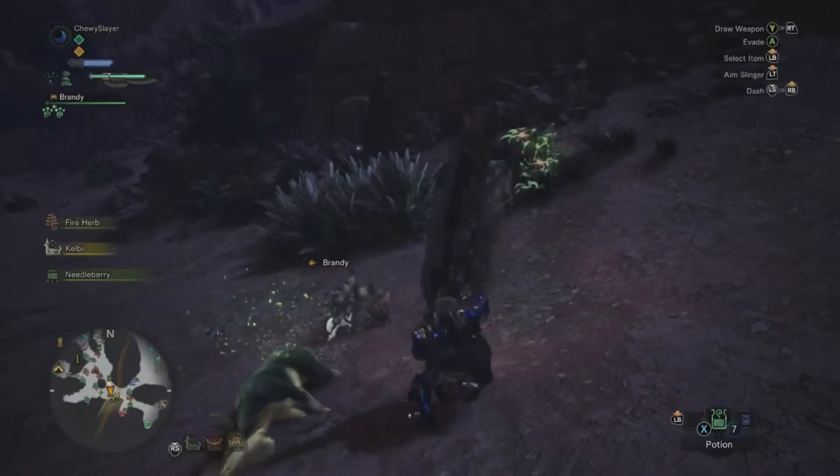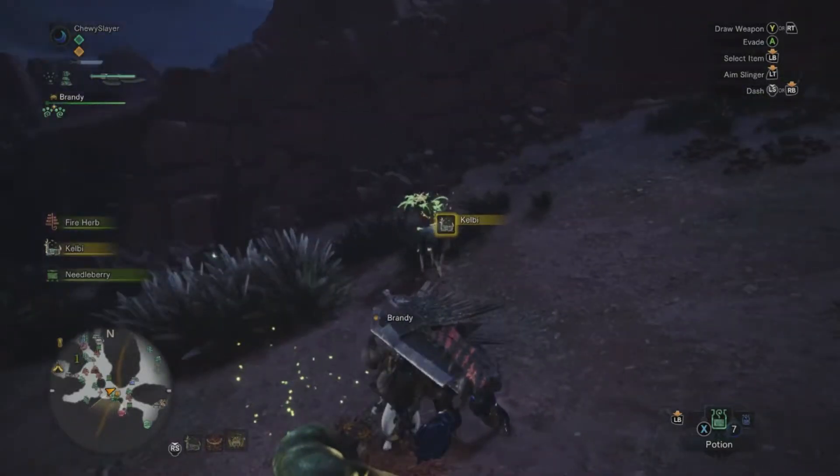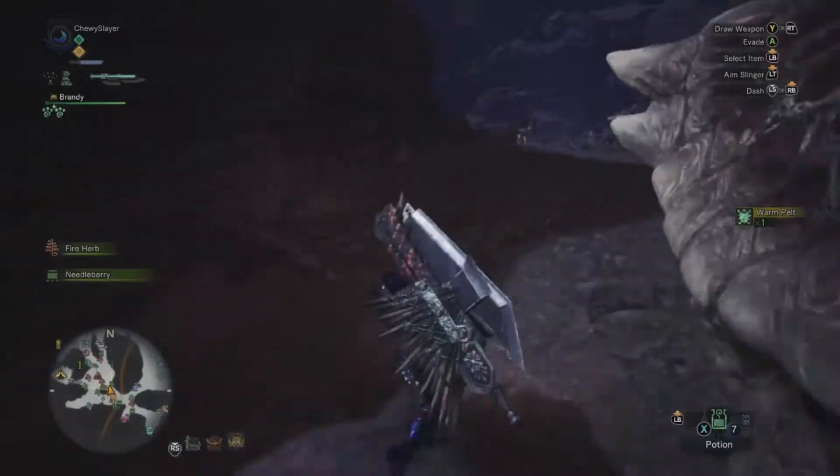Not a lot of people abuse this, but in Monster Hunter you're actually able to mount monsters and get them down pretty quickly on the ground so you can freely DPS them. It can be really helpful as a tip to know.